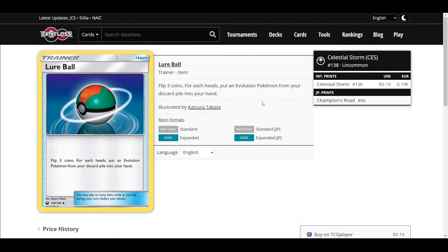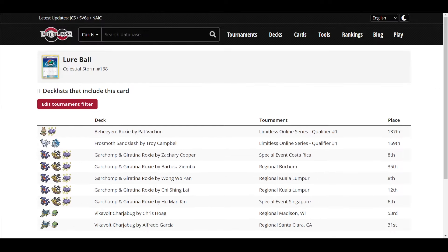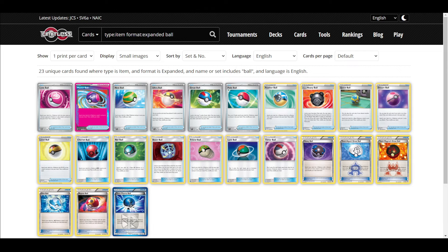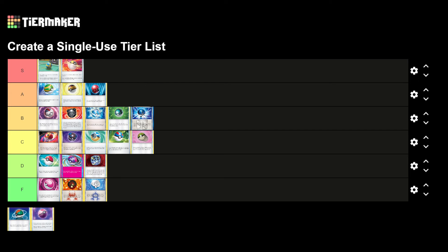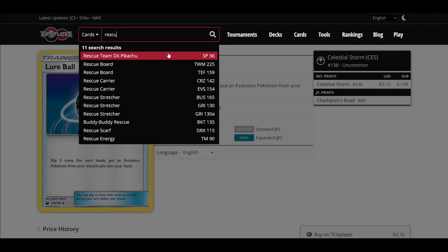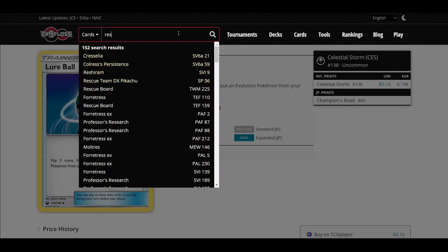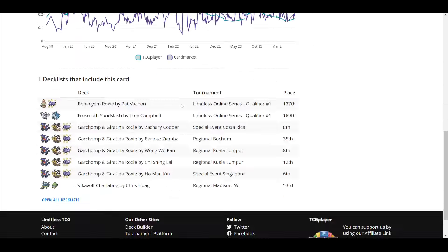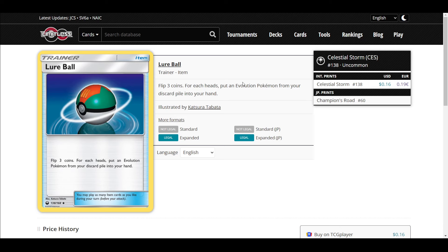Lure Ball: flip three coins, for each heads put an Evolution Pokemon from your discard pile into your hand. This is bizarre because it's a ball card that doesn't search the deck — it's just a recovery card. It's D tier. Rescue Stretcher, Super Rod, and Ordinary Rod are so much better. This card doesn't get any Pokemon — it just gets Evolutions, and you generally need your basics more.